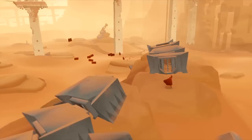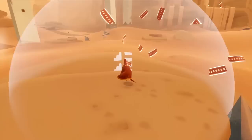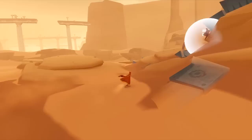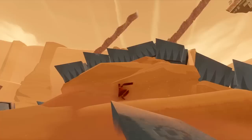Did you see that? There's someone else — there's another player down there. That's how you communicate. And I'm not sure why they're just running away because we still need to fix the bridge.